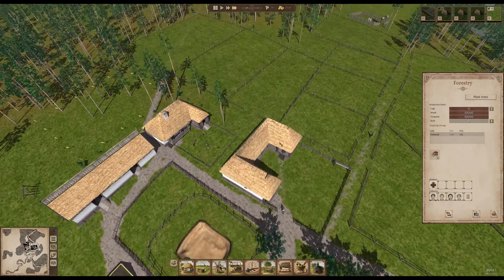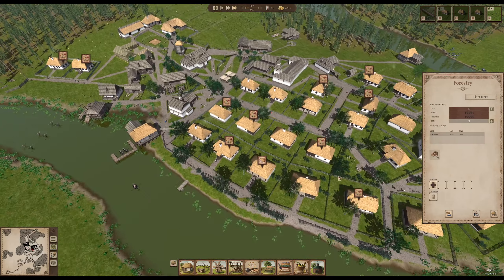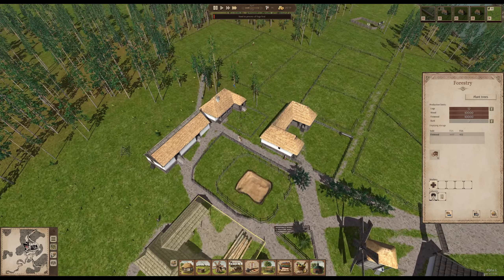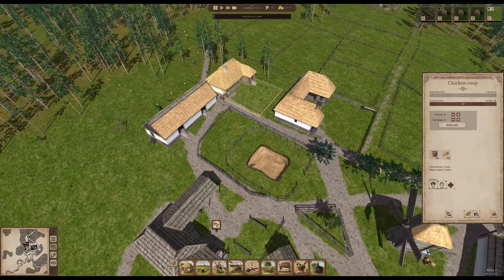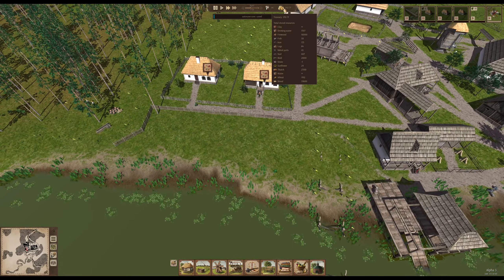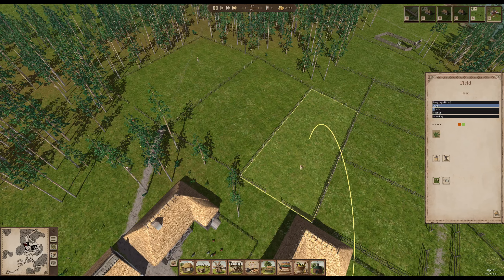The forestry is also emptying soon. At least they're sowing potatoes now. I think we can demolish the old forestry — 12 more logs are still in there. The potato field will be full and they're sowing this one here too — there will be a good harvest this year. This forestry is now empty so we can get rid of it — demolishing it and getting some nails back.